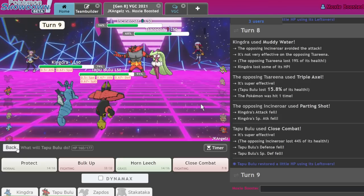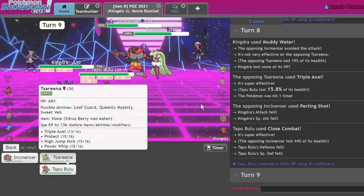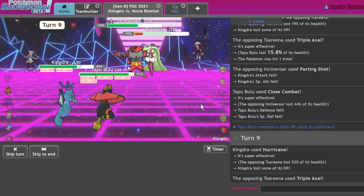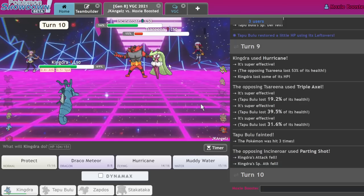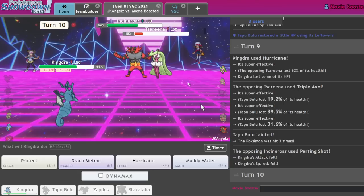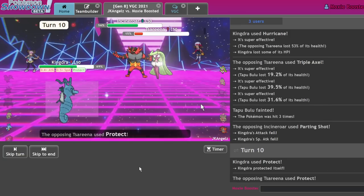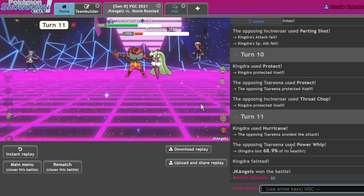I could win by doubling the Zapdos this turn — Hurricane into Close Combat should do it. I just need to not lose my Kingdra or my Bulu. Still not unwinnable — it literally comes down to whether they have the move they need. I Protect and next turn I have to land a Hurricane. I need to win with Muddy Water. Hurricane doesn't connect. GG. A little bit of accuracy issues, but that's fine.